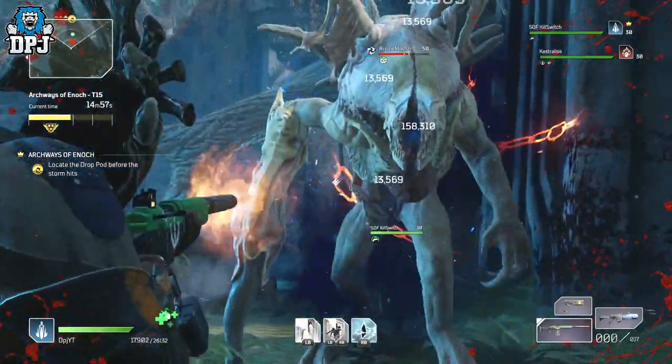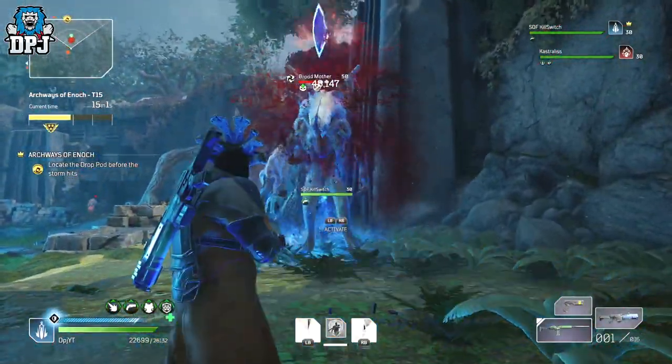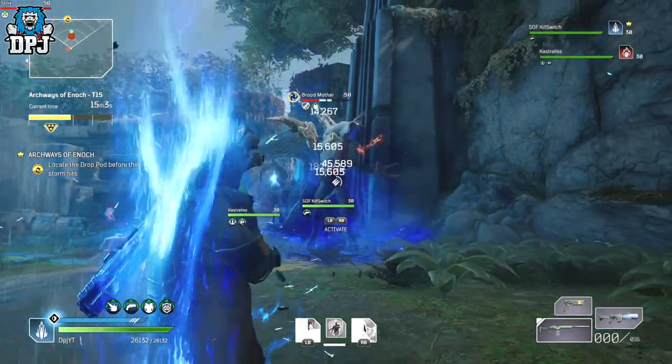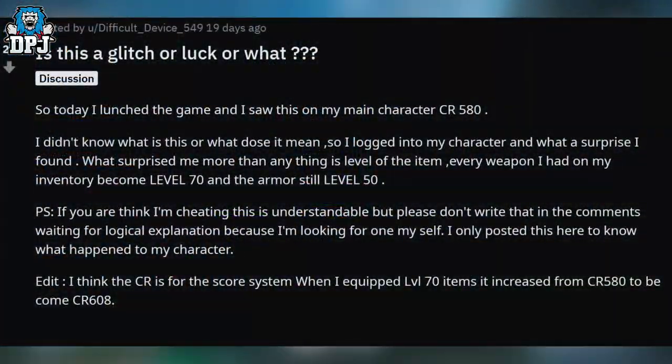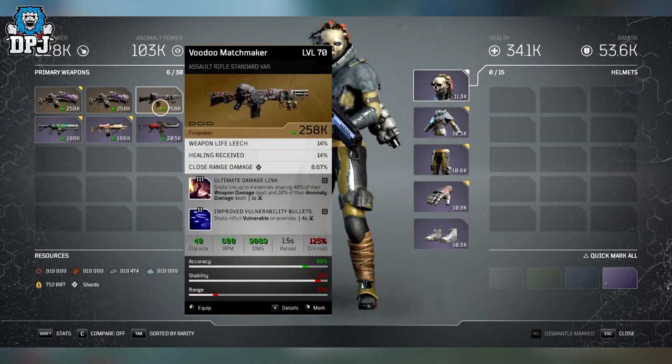A post was made a long time back, probably around when we should have got the damage mitigation bug fix. It reads: 'So today I launched the game and saw this on my character — CR 580. I don't know what this is or what it does mean, so I logged into my character and found a surprise. What surprised me more than anything is the level of the item — every weapon I had in my inventory became level 70, but the armor stayed at level 50.'